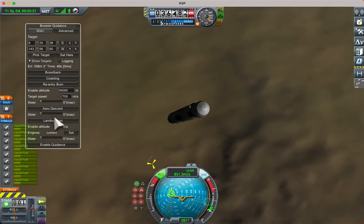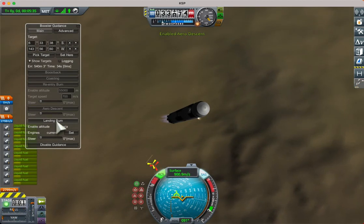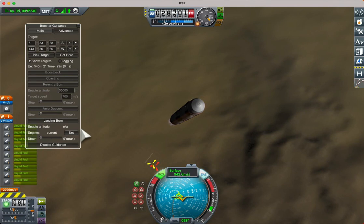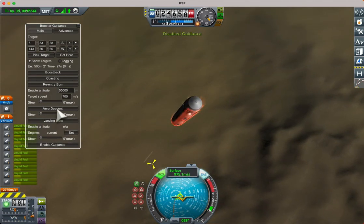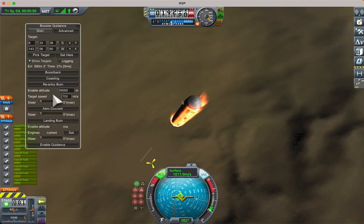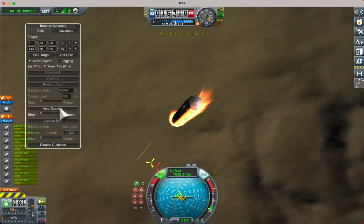We can click on the button for a specific phase — say, landing burn — and that section of the window will be highlighted. If we just press Enable rather than clicking on a button, it will start at boost back, go through various checks, and end up at the appropriate phase, such as aero descent.